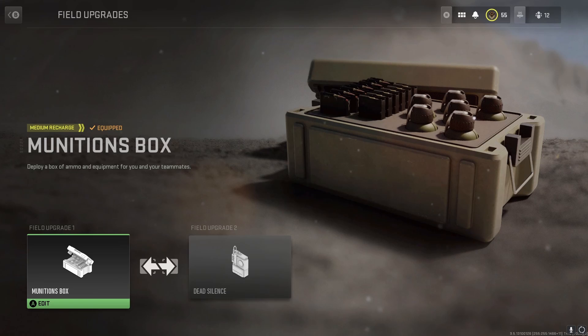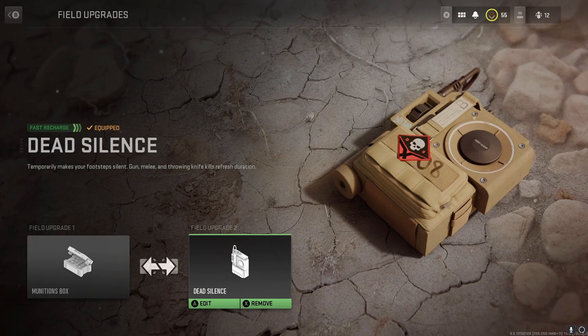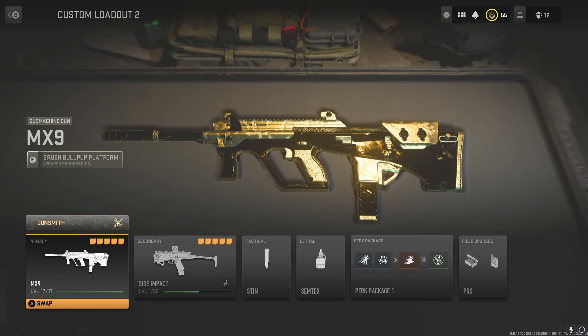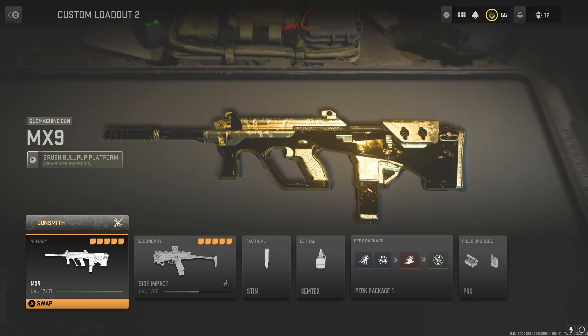For the field upgrades, in this build you're not really gonna have much ammo at your disposal. So I took a Munitions Box and Dead Silence. The Munitions Box gives you extra ammo when you're running out on a killstreak. And I took Dead Silence for the sneaky boy aesthetic. There you have it — my MX9 Sneaky Boy build. I hope you guys enjoy it. I'm gonna be hopping into a Farm 18 match with my friends using this gun. Have a good day.